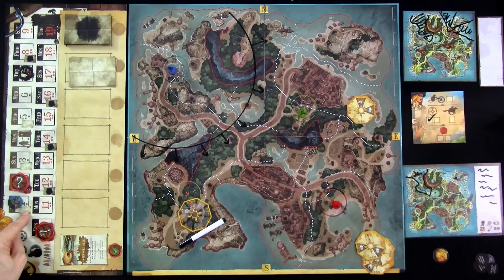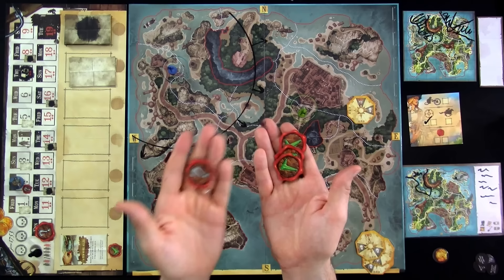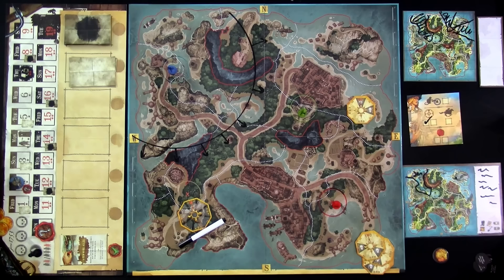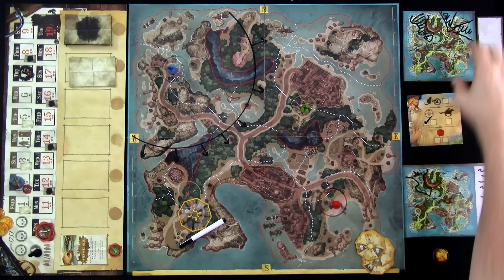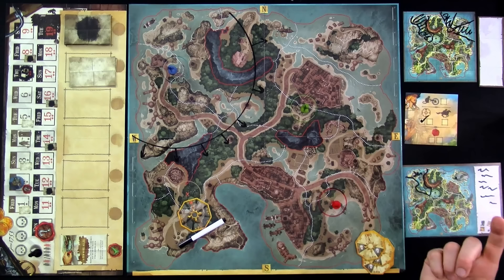Day two's event means I can now bluff. I've got truth-telling seals I have to use on clues, but I have one bluff counter. So on a future day when I have to give a clue, it might be a lie — or it might not. Jen gets her single action for the day. She's thinking about whether to use her second compass now, but decides to save it for later when she can narrow things down more precisely.